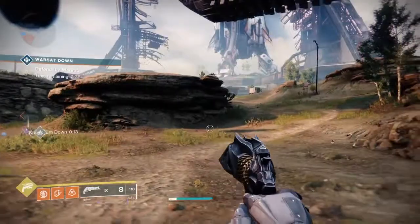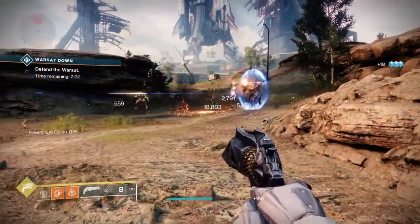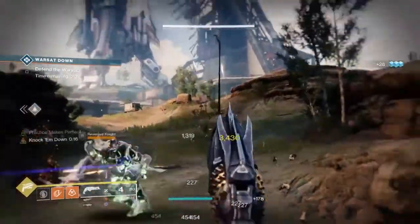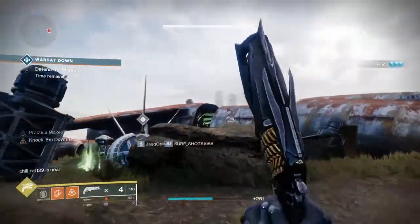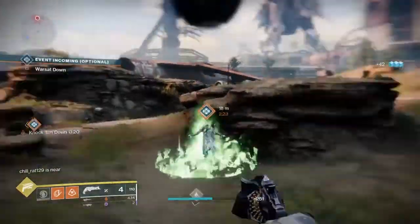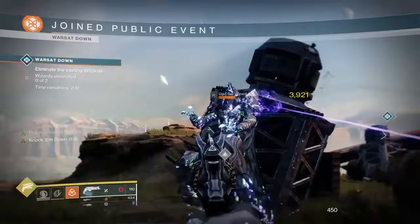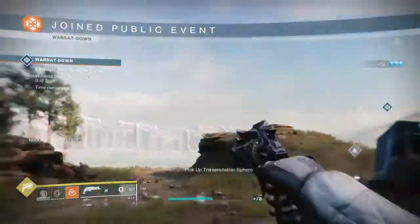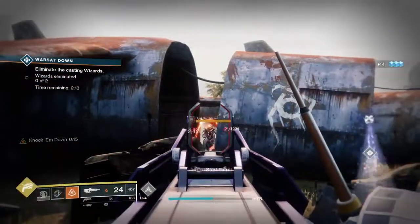For an introduction to Thorn — this is a hand cannon that was once obtained by a quest in Forsaken. By picking up the piece for it, you could also pick up Lumina from the same area. You can't do that anymore; now you must get it from the Exotic Kiosk, which is where I got it, because this is my second account to play Destiny 2 and I kinda just started from scratch, so I unlocked it.